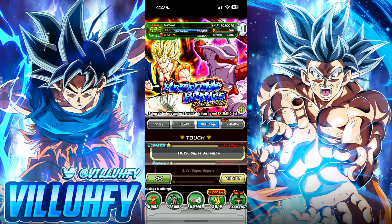The first thing we need to do is go over to our Challenge tab and go to the Memorable Battles movie edition against Janemba and Gogeta — Stage 9 and Stage 10. If you guys don't know, these are kind of tricky fights. I just want to put that out now. This is not going to be like a free and easy no-item run as usual, but we are going to be aiming to get those done for both events.